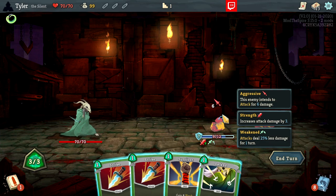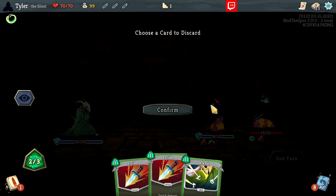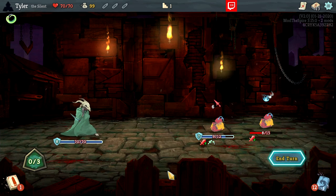Another interesting card effect here is Survivor, which forces you to discard a card when you play it. We can block for 8, but it discards a card. So we block for 8, this guy is no longer going to do damage, but I have to discard a card from my hand — I'll probably discard the defend since we already have the block we need. Then I can go in and hit with the remaining energy and strikes.